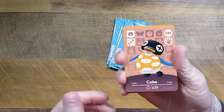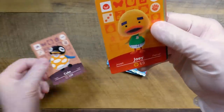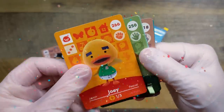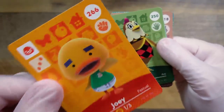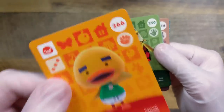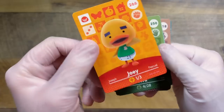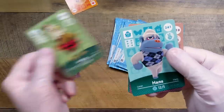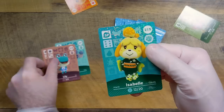Let's see who we got. We have Cube — Cube is amazing. And then we have Joey! Oh my gosh, I've been trying to find Joey on mystery islands — I had to pass him up once. Joey, if you didn't know, is a goldcore villager. Joey will fit perfectly on my island. I finally get to invite the diaper duck to my island! Ava will not be coming to my island.